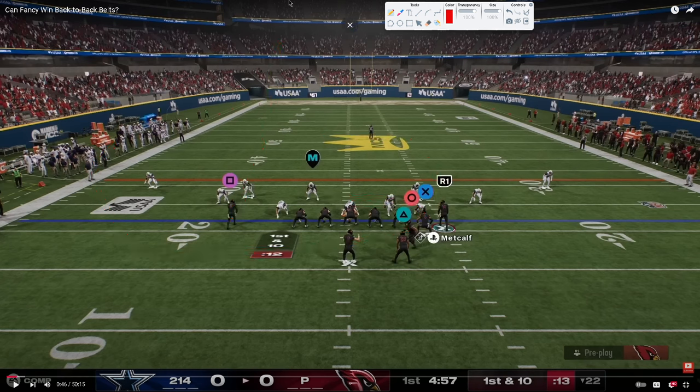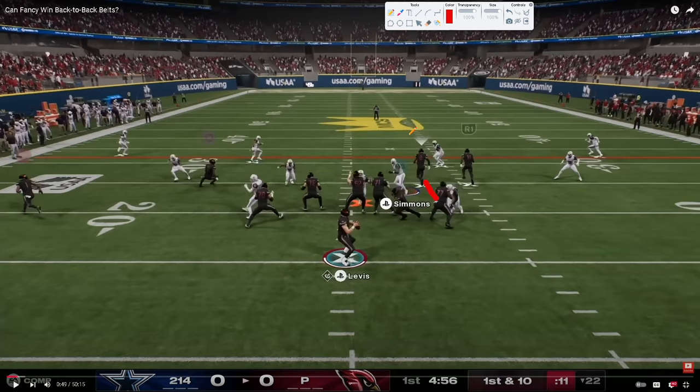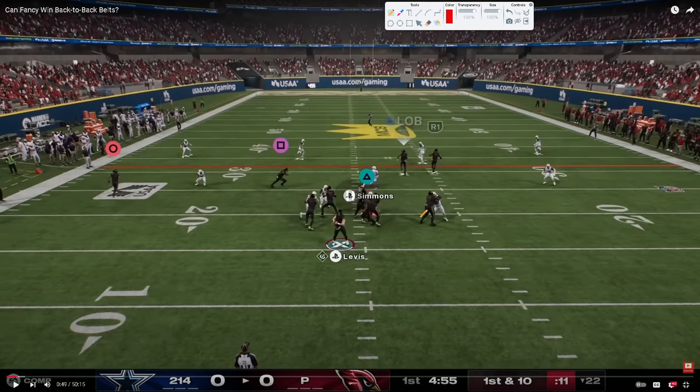Fancy is going to be running some double safety walk-down defense. The main blitzes you'll look for are edge blitz three, cover six, Willie, DB fire two - those are the main blitzes within this scheme. Fancy is going to be doing a lot of switch sticking. Dez actually has a streak, a corner route, and a backside in route with this cheap motion wheel. Why use the cheap motion wheel? It does a really good job of beating man coverage - you have to respect it. Fancy might twitch-stick to it, and it really takes the user out of the middle and sideline, which allows Dez to exploit that.